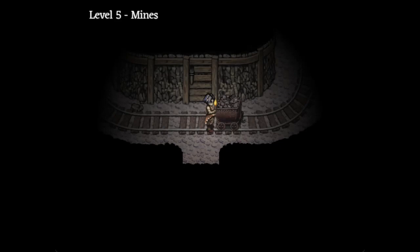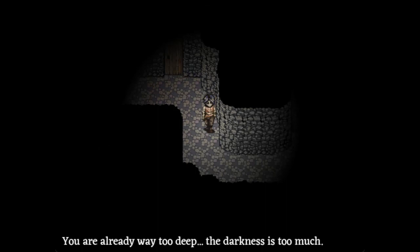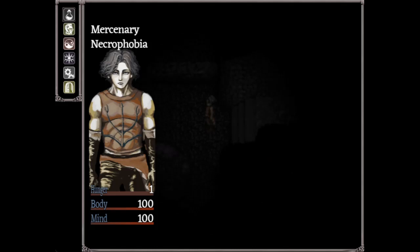Our guide on fighting the Night Lurch starts even before the combat. There are two Night Lurches in the game. One is positioned in the level 5 mines and one in the level 7 basement right before getting to Lagarde. So you may see why a guide of this type is important, because you may end up fighting a Night Lurch even if you don't want to in your gameplay.